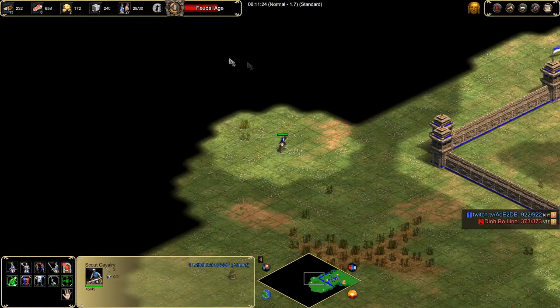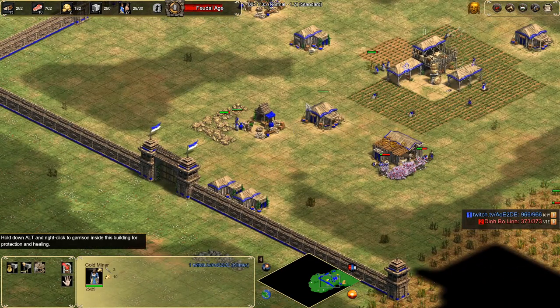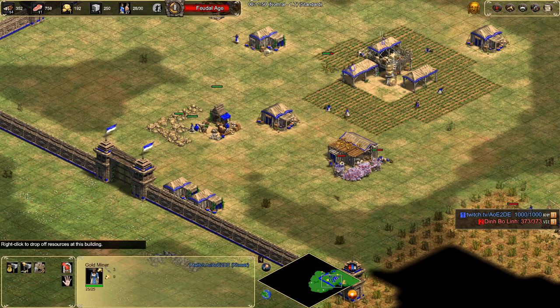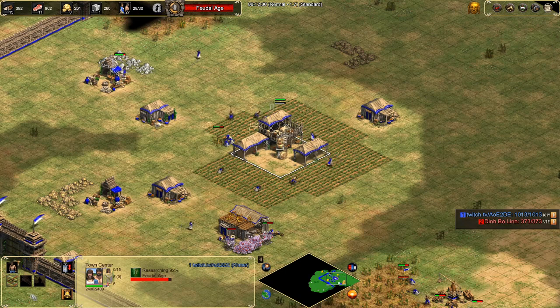Keep an eye on your gold going up — this is quite a key thing. You need to take these villagers off gold because you don't need gold. You don't have a market, so what are you going to spend it on? Send them to wood for a little bit of extra wood. When you hit Feudal Age, just click straight up to Castle Age.